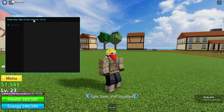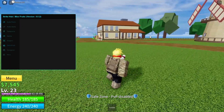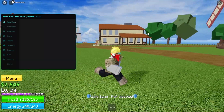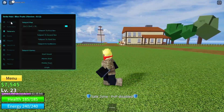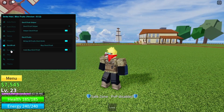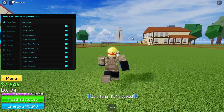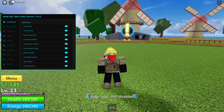And this is it — version 0.1.2. As you can see, there's a lot of options you can use: auto farm, auto stats, teleports, game, players, table fruits, dungeon, misc, settings, and theme. So let's start with the essentials, obviously.